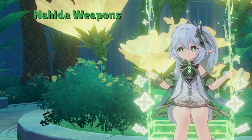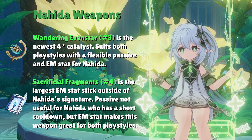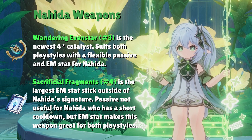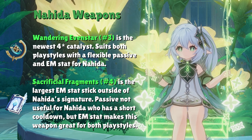After those top two options, the most consistent catalysts are Wandering Evenstar and Sacrificial Fragments. Neither weapon really needs refinements, so if you're not a big spender, there's no need to chase refinements. Both are mainly used for the Elemental Mastery stat and are good for all types of Nahida playstyles.